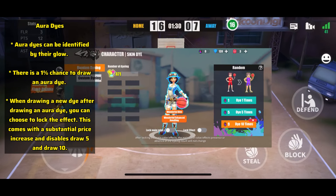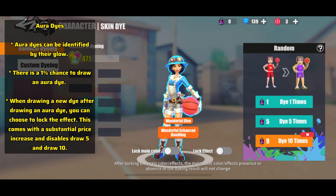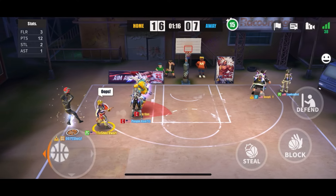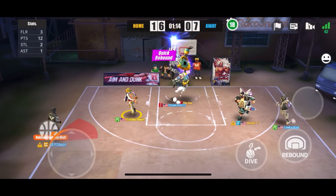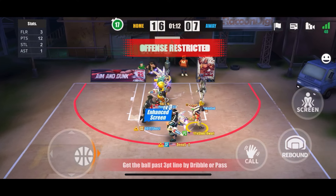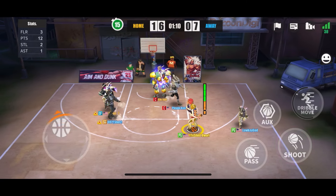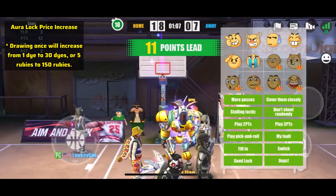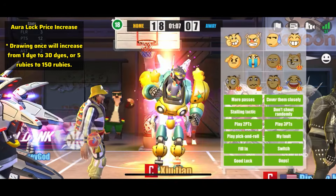R dyes can be identified by their glow. There's a 1% chance to draw one. When you draw a new die after drawing an R die, you can choose to lock the effect, but this comes with a substantial price increase and disables draw five and draw ten — you have no choice but to draw one at a time. Drawing once increases from one dye to 30 dyes, so it's quite a big commitment.